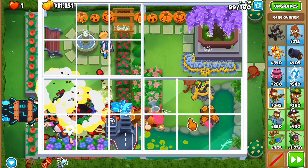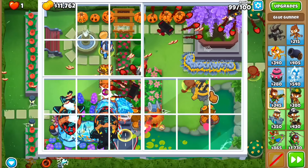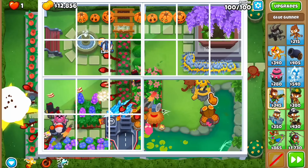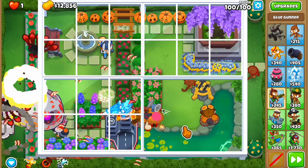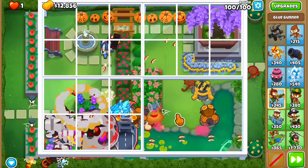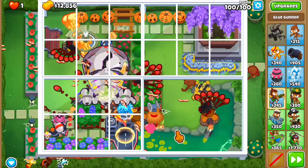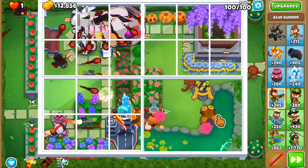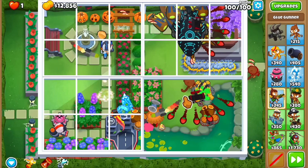Round 99 — we should hold the DDTs thanks to the icicle impale. Let me activate Heat It Up. We do have the perma spike as safety at the end. Probably the worst tower we bought in this whole run was the overclock — we got to use it like four times total. This map with all these panels closing is just insane. The carrier flagship is doing the majority of the damage — I think it's going to pop the BAD before it even reaches the perma spike.